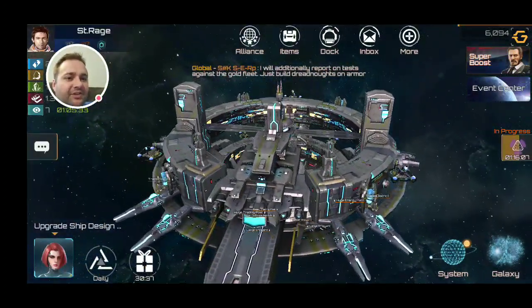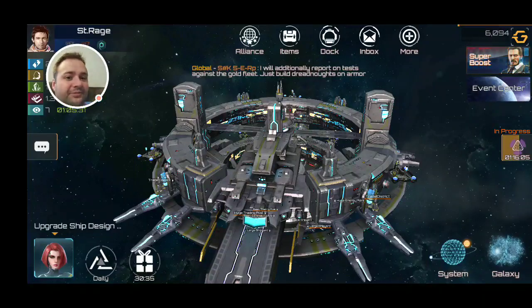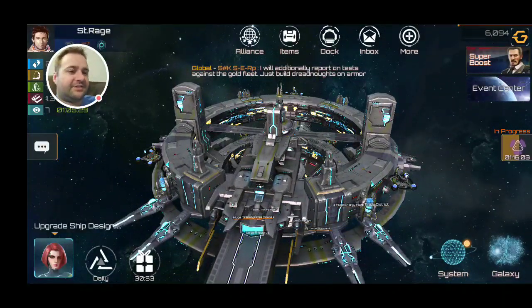I have managed to get my station up to level six, as you can see here. I'm still trying to build the dreadnoughts, but I've done research on the dreadnoughts. There's cat hair everywhere — that's my kitty. Anyway, let's go ahead and get into it.